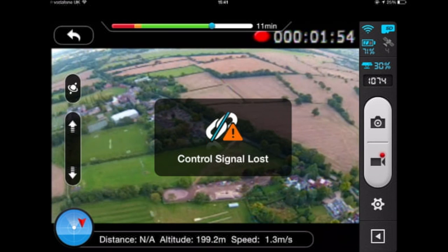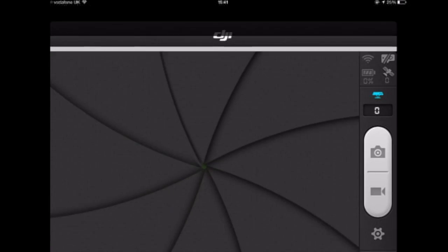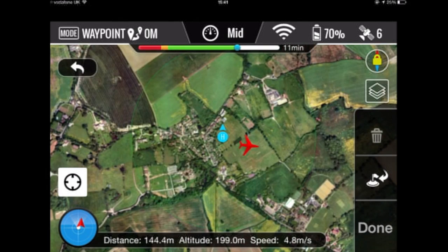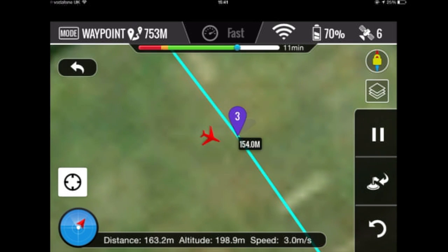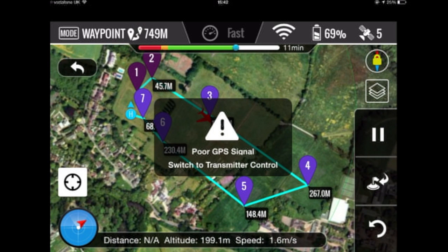So this is also a bit of an experiment really, to see what would happen. Let's have another look at the map and see where we are. I'm not going to switch to manual control — the purpose of ground station in my eyes is that it does the work for you and I want to see what it does. The quad is still on course to waypoint four.